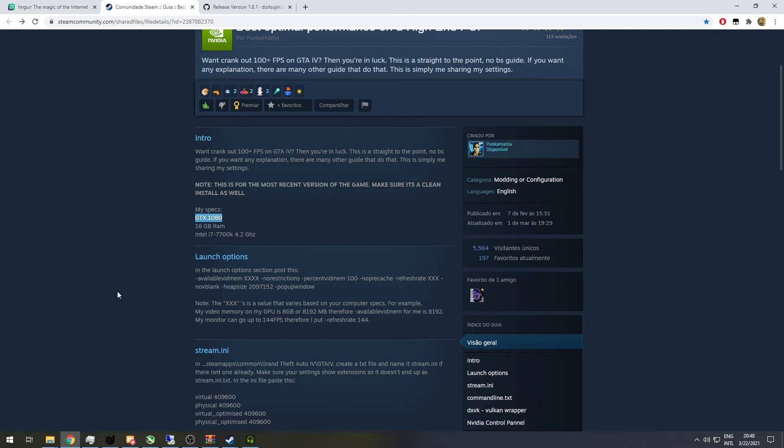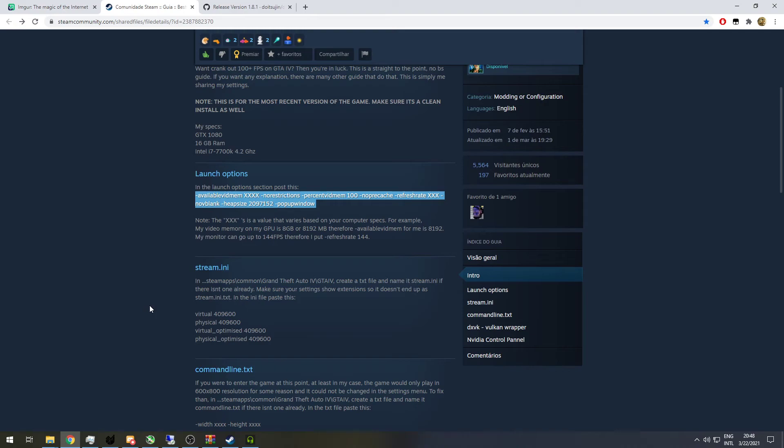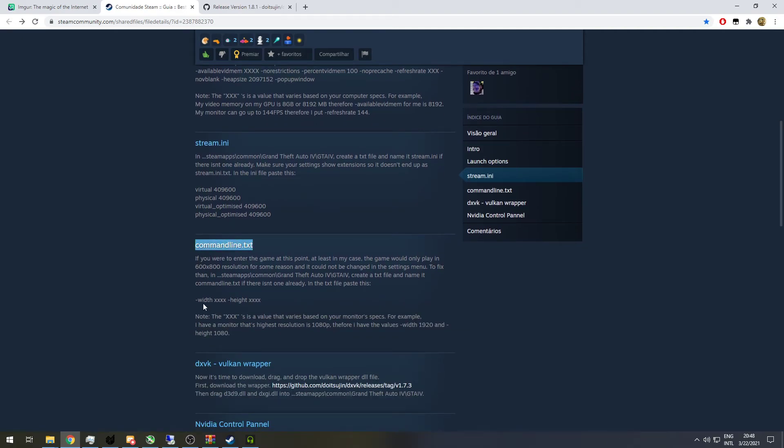So I decided to give it a go and see what happens. I did everything that this guide told me to do: launch options — right-click, properties, then launch options. I put all that in and modified as requested. So video memory, which is your amount of VRAM, your refresh rate — if you have a 144Hz panel or 60Hz or 75Hz — mine is 60Hz, so I put that in. And I also made the stream.ini file and a command line TXT to force 1080p.